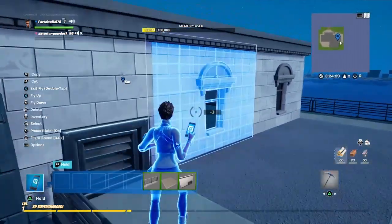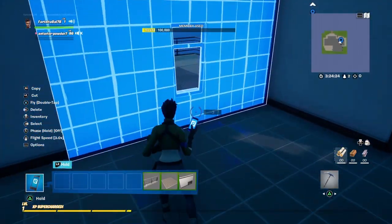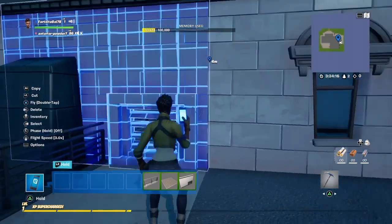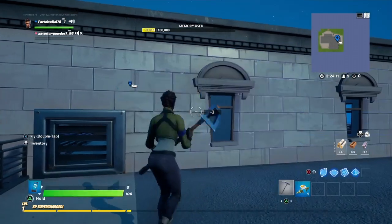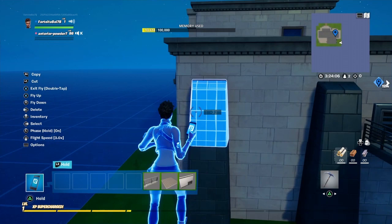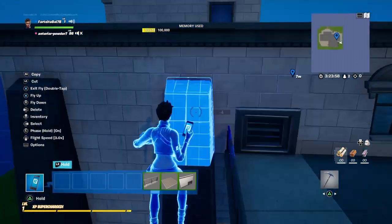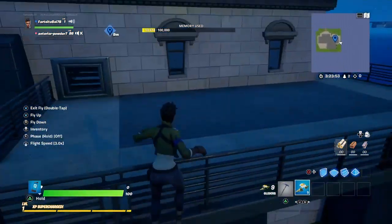By the way, in the last tutorial I had the vent placement a little bit goofed up. Instead of having the vent facing this way, you're going to place this window here instead, move the vent over to this spot, and also move the one we placed here over to the edge using grid snap 4. Do the same over here, but place it next to the vent instead of on the vent. Just wanted to point that out.